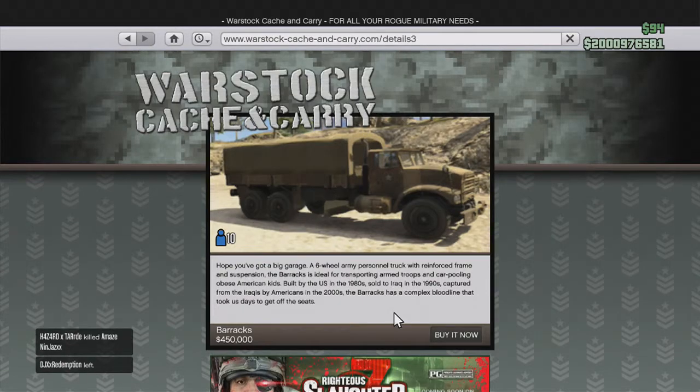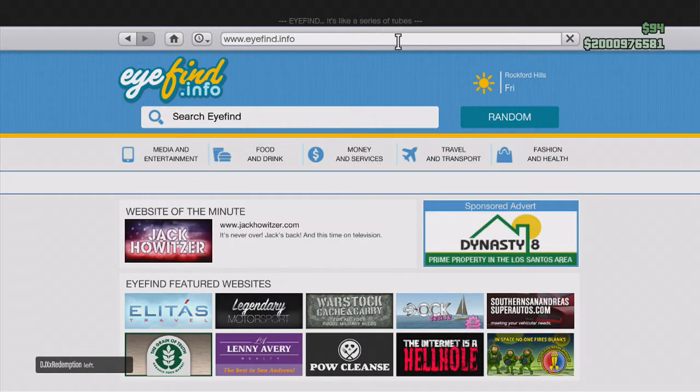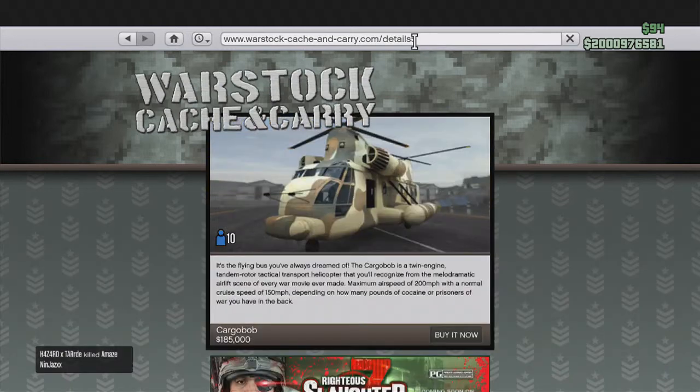What you're gonna do is click the Buzzard, go up, press the Home button — it's very similar to yesterday's video. Press B quickly, you're gonna get the little flashy bar, come over here, delete, press 5, then hit Enter. Boom — Cargo Bob.